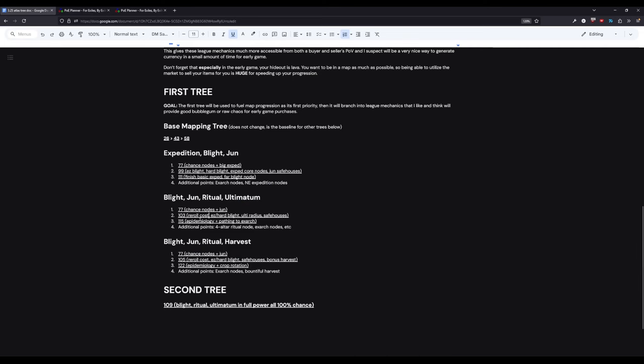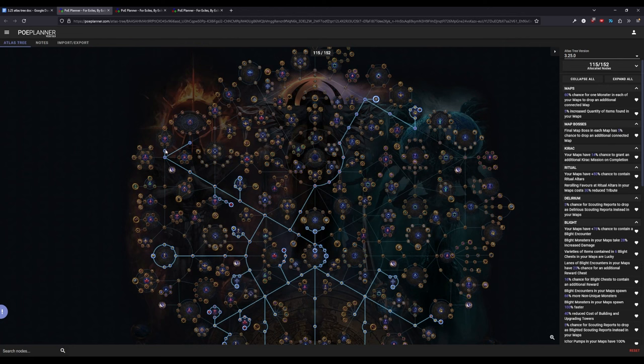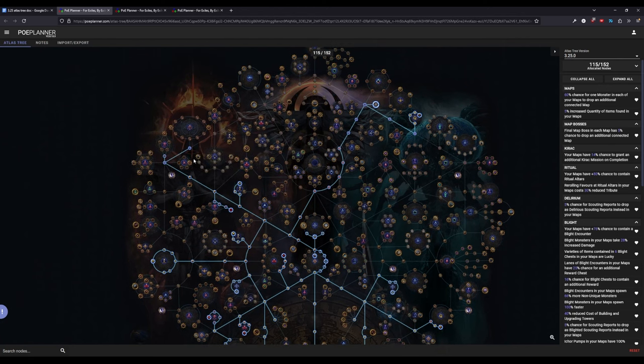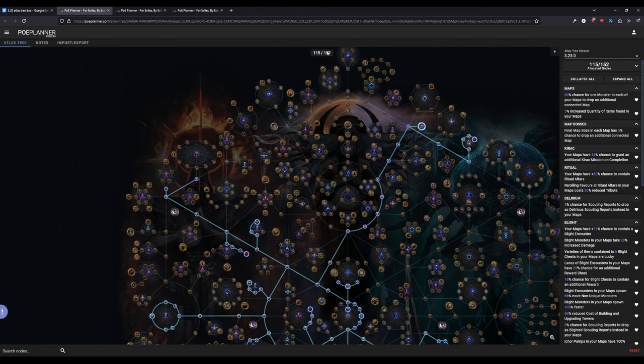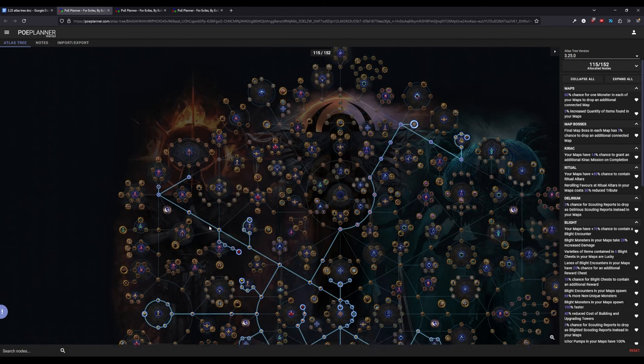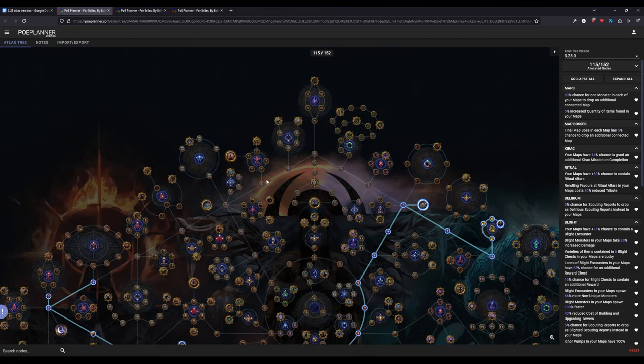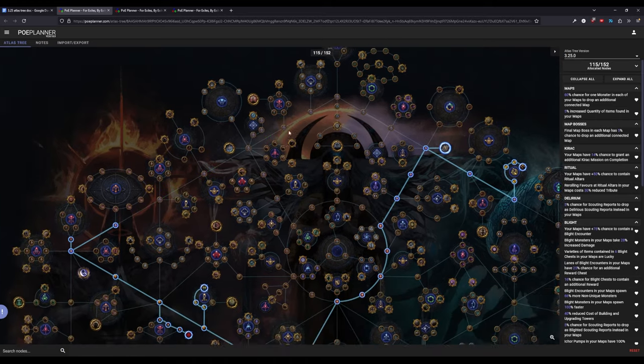Moving into the third tree, we're pathing straight to Epidemiology and toward the Exarch area, grabbing a small ritual chance node, and prepping for what comes after. If you've done Exarch and Eater and are now progressing Atlas progression, you can grab all the Exarch nodes. If you're still working on Atlas progression, you can go all the way up toward four rituals, since guaranteed four rituals is very good for tribute, and you get more tribute per monster plus another 10% ritual chance.